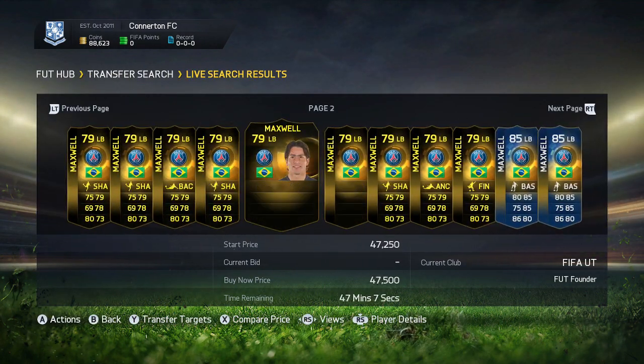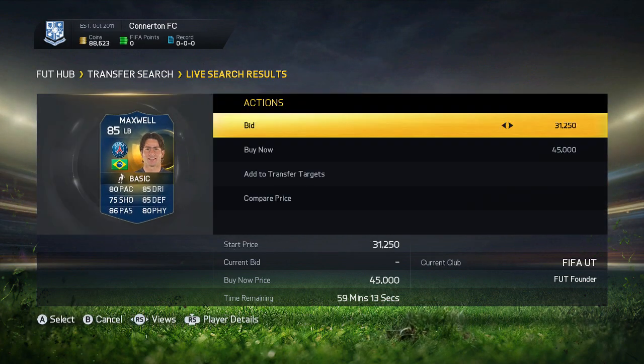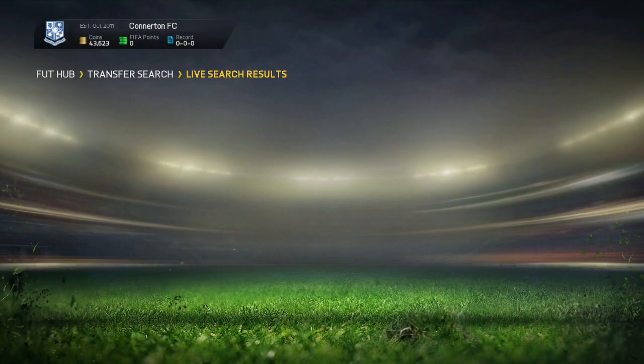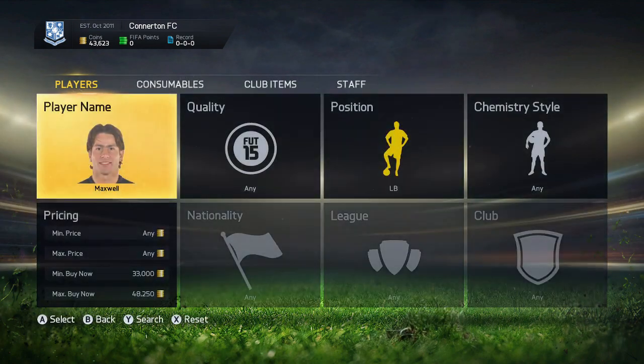As you can see we come back and we're on a nice amount of coins. We managed to get to around 87k - I think we agreed on 90k, I'm not too sure - but anyway we go and pick up a Maxwell and we go and pick up a my Queenius as well, and that's the end of the video.